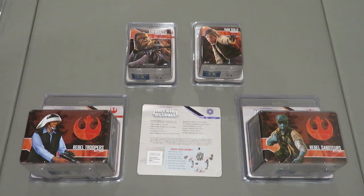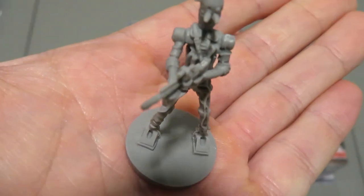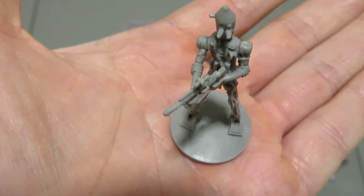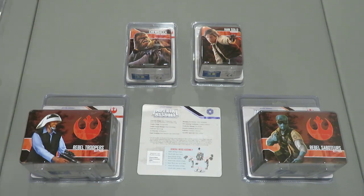Here is the IG-88 miniature. It's actually really cool — really tall, long and slender, but he's an assassin droid. He's really cool looking. That's another cool Star Wars figure to add in.